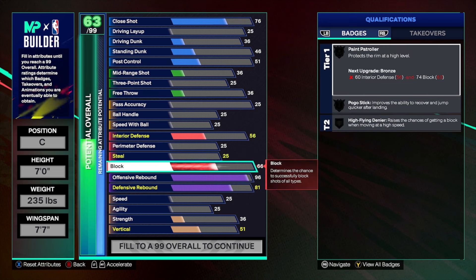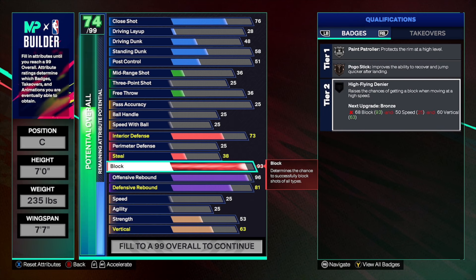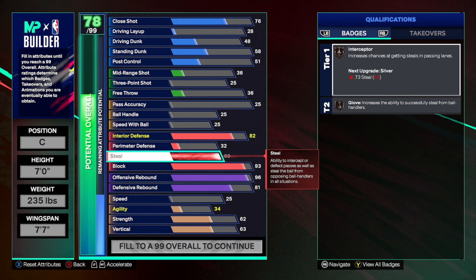The next thing we're going to upgrade is our block, which is going to be a massive 93 overall rating. Once we're done with the build, that's going to give us gold paint patroller, Hall of Fame pogo stick, and Hall of Fame high flying denier — aka Hall of Fame chase down artist. We're also going to increase our interior defense to an 82 overall rating — you want at least gold paint patroller. Then to finish off defense, we're going to max out our steal.